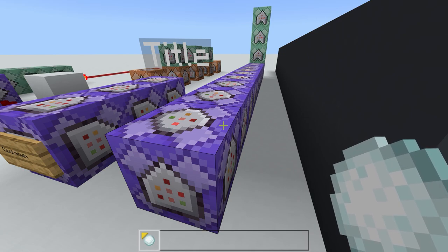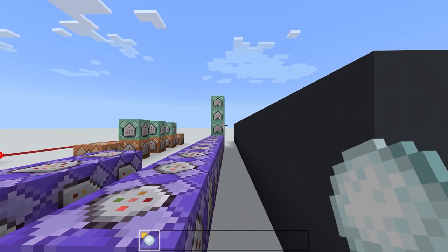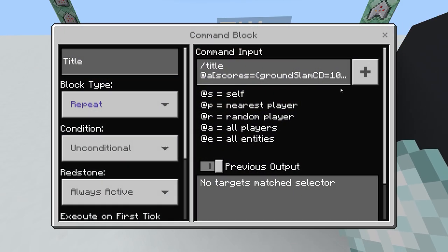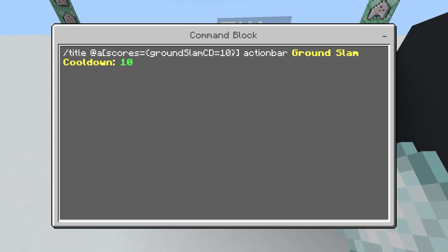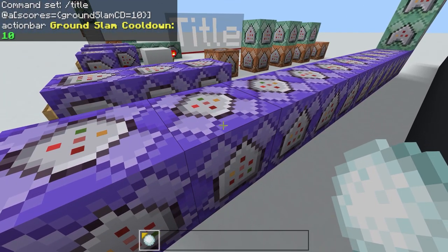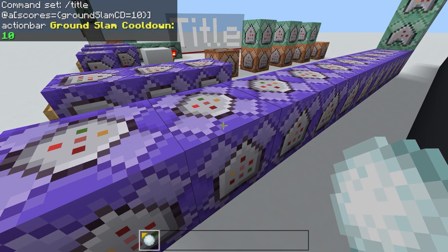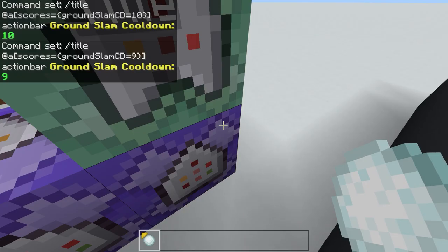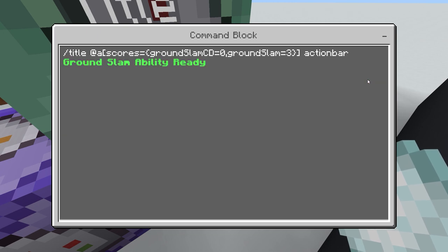Now we just need to display titles showing the amount of time left on the cooldown. To do this, display a title to everyone whose grand slam cooldown equals 10, saying there are 10 seconds left. Repeat this for every number down to zero, just replacing the number it detects and the number it displays as the title each time.